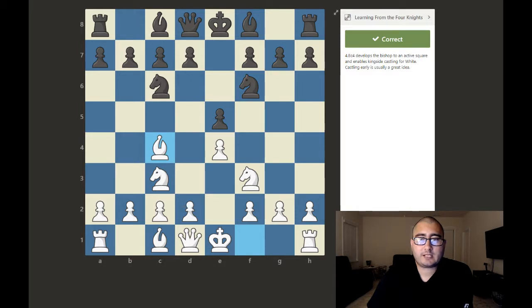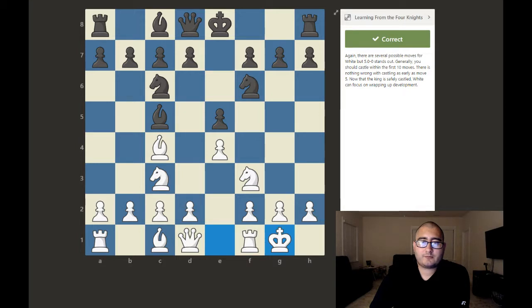Bishop c4 develops the bishop to an active square and enables kingside castling for white. Black played bishop c5, but could also play knight takes e4, leading to knight takes e4 and then d5, which forks the bishop on c4 and the knight on e4. After bishop d3, white regains the sacrificed piece. Generally, you should castle within the first 10 moves — there's nothing wrong with castling as early as move five. Now that the king is safely castled, white can focus on wrapping up development.